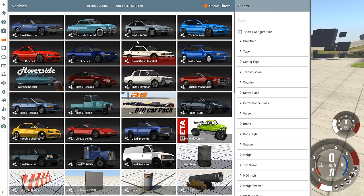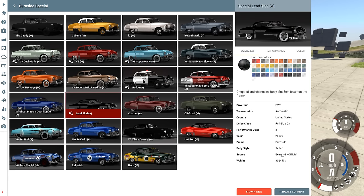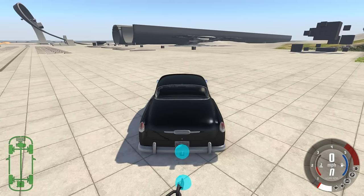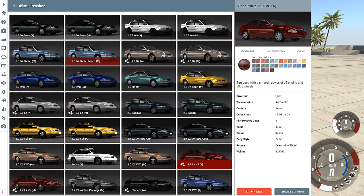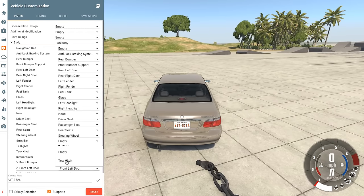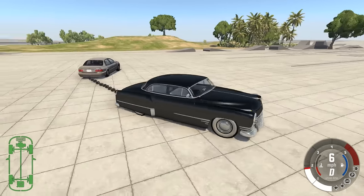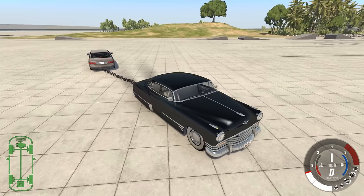How about another dumb thing - a very fast version of an old car versus a slow version of a modern car. We'll use the Burnside with a tow hitch on, and over here we're going to use the Pessima - it's front wheel drive so that's even more of a disadvantage. We'll get the regular 1.8 DX which doesn't have a tow hitch by default so we add it on. The tow hitch is usually in the same spot in the body menu so you can remember where it's at. Accelerate, go - the Pessima got traction control trying to save it, this one has no traction control at all, just brute power.